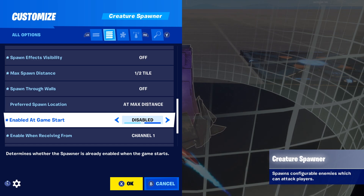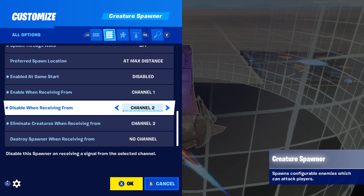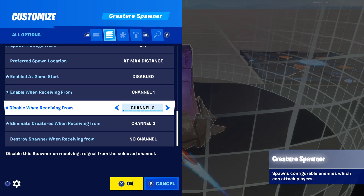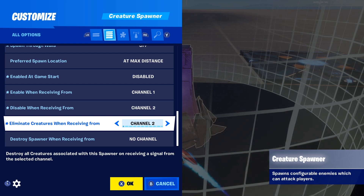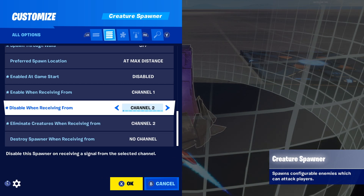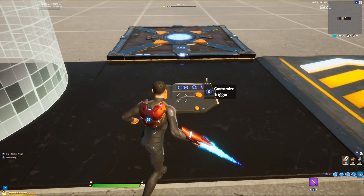Enable at game start we have that off because we will be enabling with a trigger. The most important settings are these three: the enable channel is technically your on switch, and the disable channel is your off switch. I've set them to one and two because I'm on a fresh island. You also want to set 'eliminate creatures when receiving from' to the same as your off switch, so the creature doesn't carry on going round when you've turned the scenario off. This also helps with FPS issues.